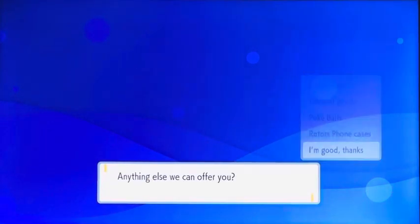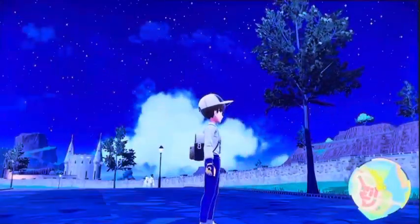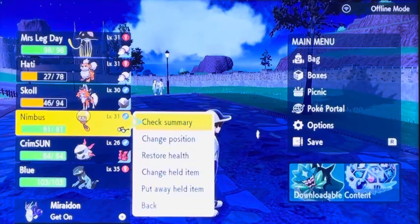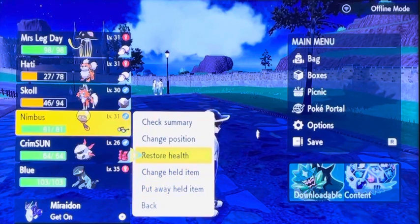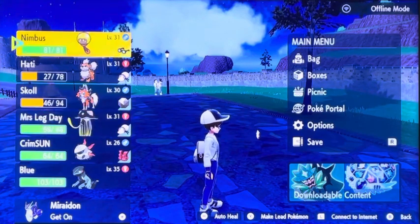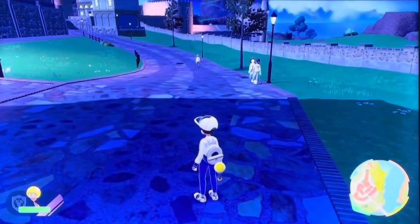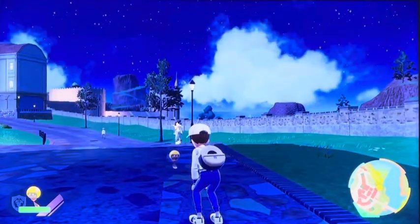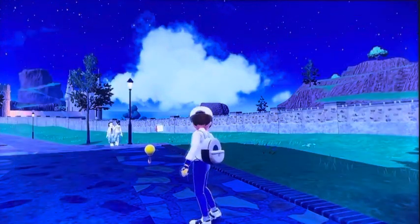So now I'm going to go ahead and evolve Tadbulb. I've never seen what this Pokemon evolves into, so we're going to go ahead and do that. We'll make it the lead Pokemon, throw it out there — there it is. That's what it looks like right now, a little Tadbulb. And then you're going to evolve, little buddy.